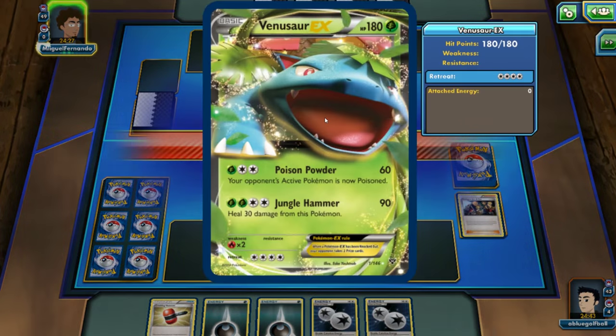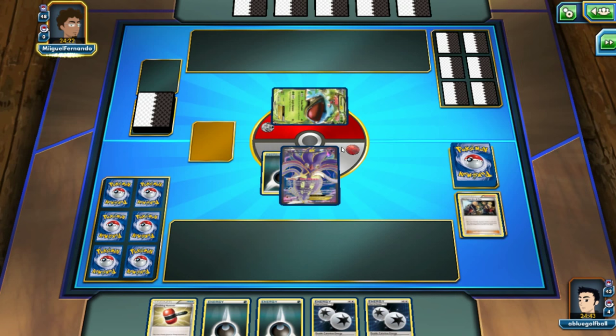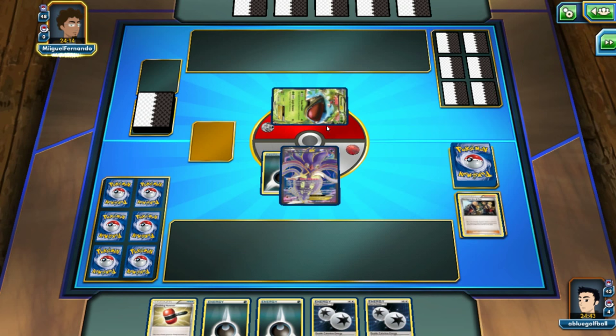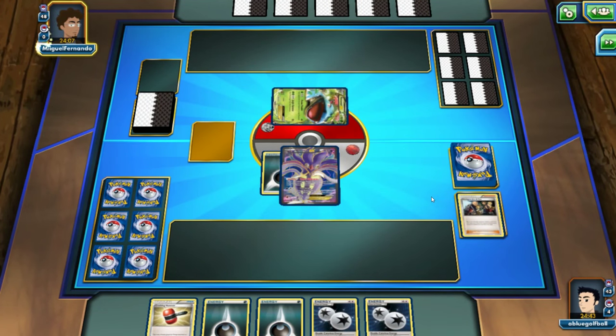My opponent stays asleep — that's perfect. That wouldn't really matter since my opponent can't attack anyway unless they had something like a DCE drop and Ether for Grass, but that's highly unlikely. So the Venusaur EX stays asleep, and we'll go ahead and play this Double Colorless Energy. It's a shame we don't have the Victini or Trick Coin, but it'd be a huge blessing if we could get Maximar with all three heads right away.